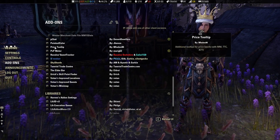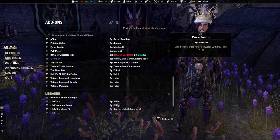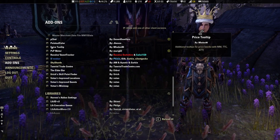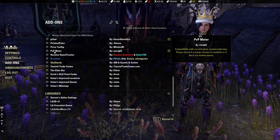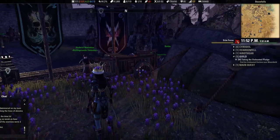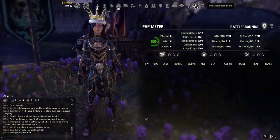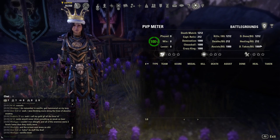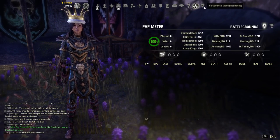Price Tooltip adds additional tooltip prices and works with MM and TTC. I guess that covers the three main trading things. PVP Meter — I don't know much about it. It's in my thing, and I don't even know what it's for, to be honest. It just shows information. I thought I'd try it out.